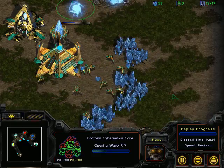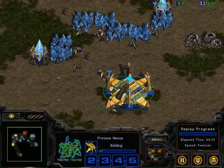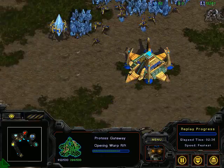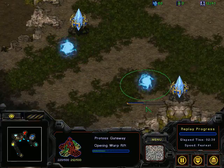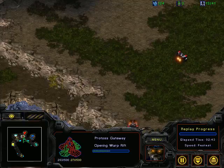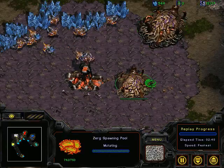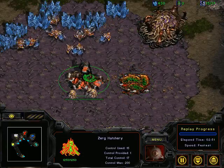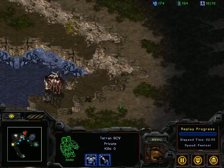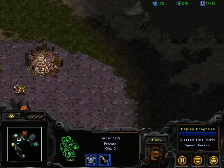I'm going for my Cybernetics Core and a Simulator at the same time like a pro, and Uniden is producing two gateways with four pylons aesthetically positioned everywhere around the map. We have some SCV scouting - will we see a bunker rush? Not yet. Napkin cancelled his expansion, which is weird.